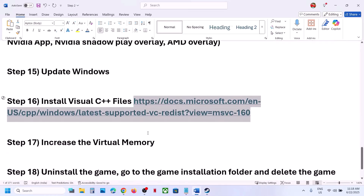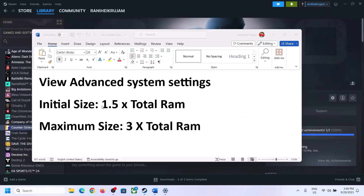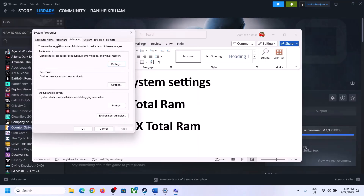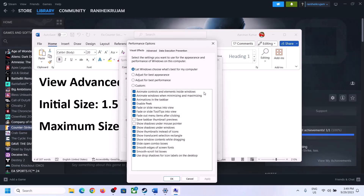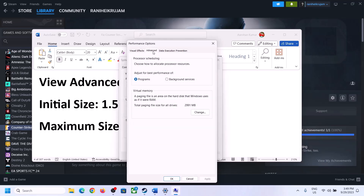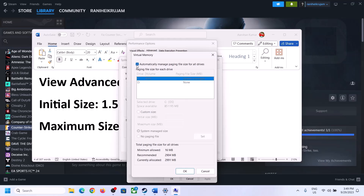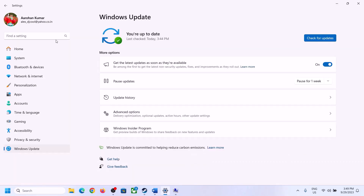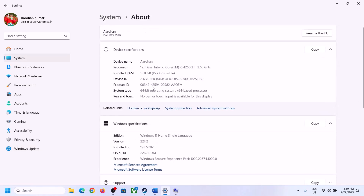The next step is to increase the virtual memory. Type 'View Advanced System Settings' in the Windows search box, click on it, click the first Settings button, go to the Advanced tab, and click Change. Uncheck 'Automatically manage paging file size for all drives', select the drive where the game is installed, then put a check on Custom Size. The initial size is 1.5 times your total RAM. Check your total RAM in Windows Settings under System > About — in my case it's 16 GB.